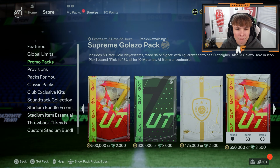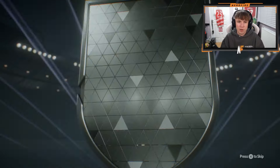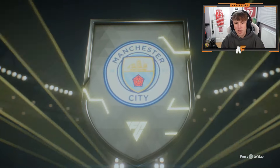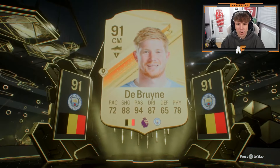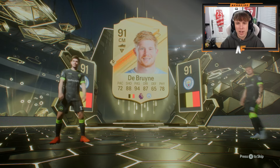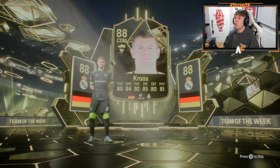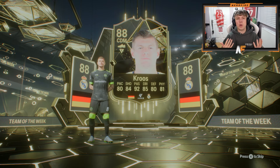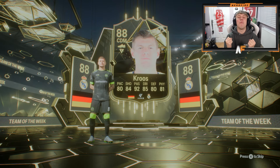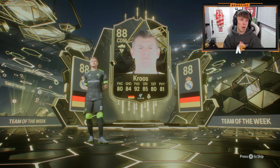My 85x60 pack. We're pretty much guaranteed a promo card here — if we don't get one, we've been absolutely robbed. An inform is going to show up on the front. Belgium, centre mid — is that going to be De Bruyne alongside an inform on the front? I don't actually remember who's in the team of the week. We should get a fair few team of the weeks from this, because most of them are 80. Tony Kroos — 88 Inform Tony Kroos. So that's on the front.